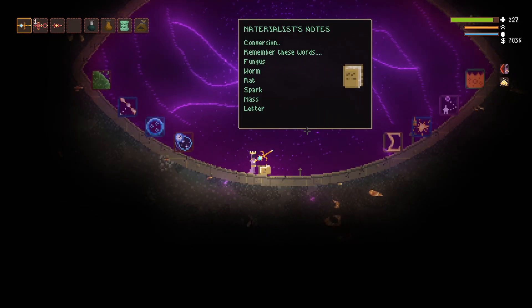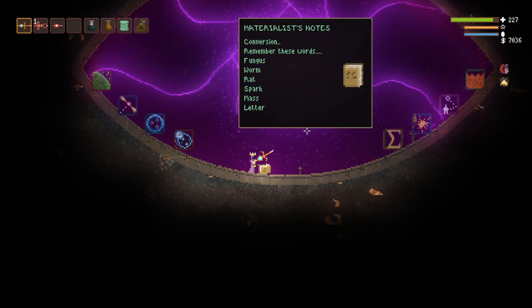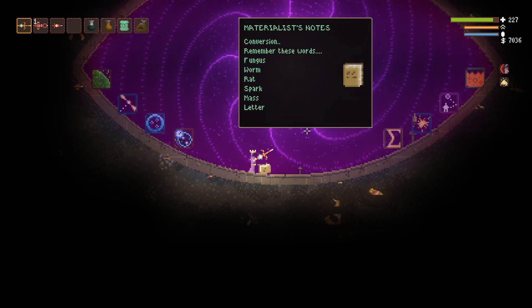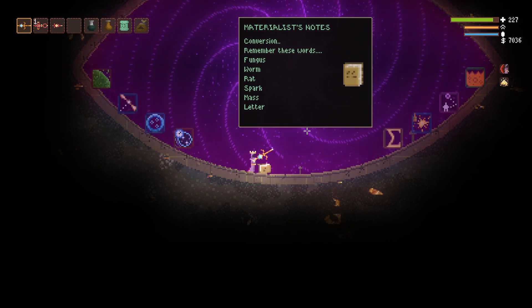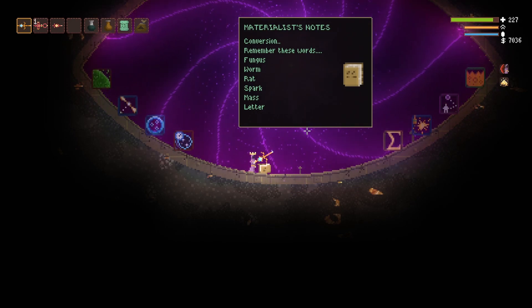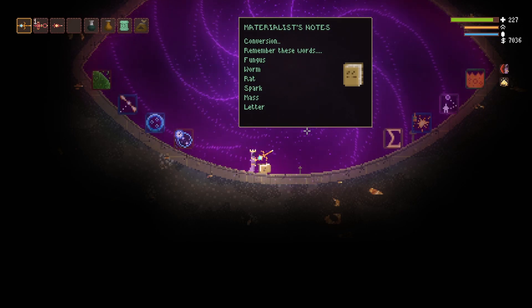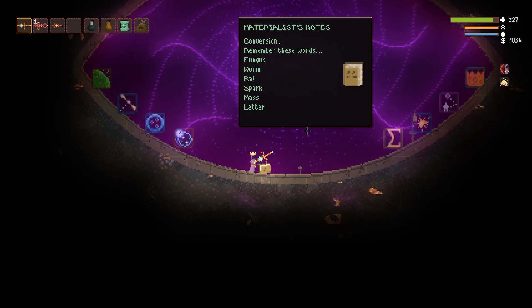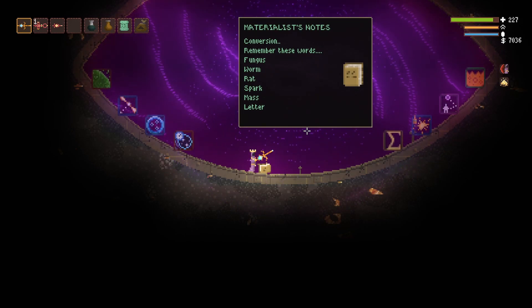Remember these words: fungus, worm, rat, spark, mass, leather. I have rat with bite. Does the spark mean the liquid or the spark bolt? Probably a liquid. Worm, blood, fungus. That means something.